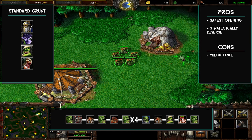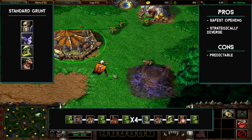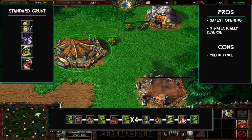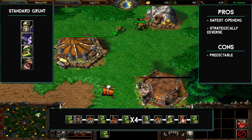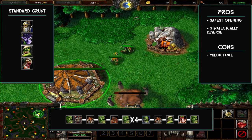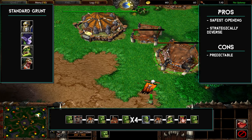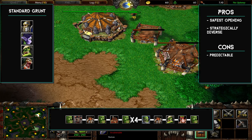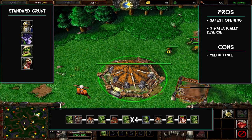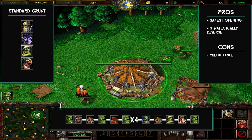For the standard grunts build, start off by queuing up a peon at your main and then dropping an altar. Before your peon pops at your main, drag a peon from your mineral line to build a burrow. It's super important to block off one side of your base with your altar and burrow to prevent enemy heroes from getting into your mineral line.